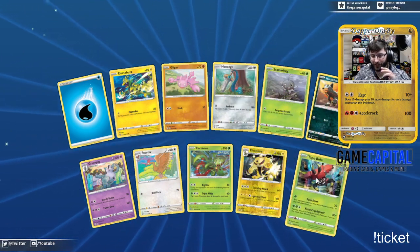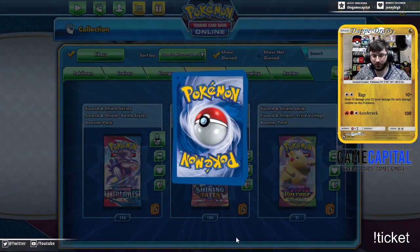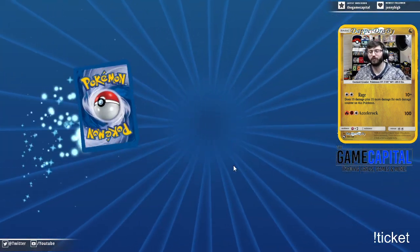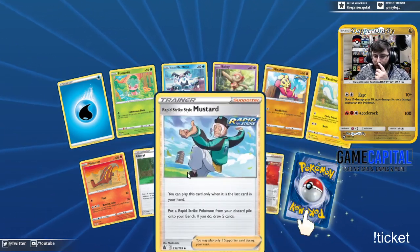Crawdaunt and a Boltund. I've been meaning to give away codes during stream but nobody was here for the first hour and a half. How many? 135. Yeah, they'll be Shining Fates codes. Nature's Judgment — 125 is what we're on. 25 more and then we'll start another giveaway.